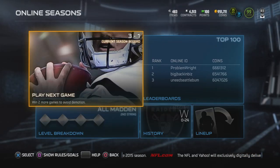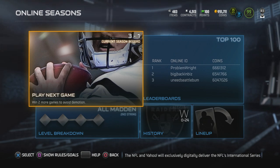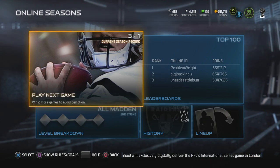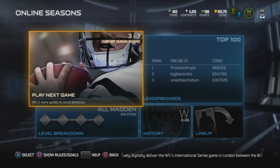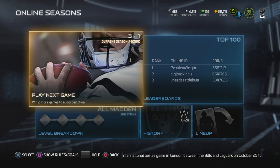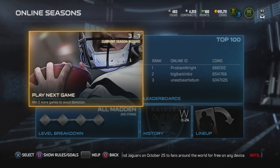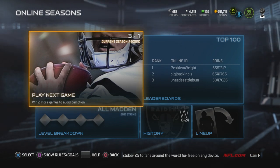Hey guys, Clickwood here back again, bringing you another Madden 15 Ultimate Team head-to-head seasons game. We're coming off of a big win, 24-0 in the last game. We're currently 3-1 on the season. Should be 4-0 if the game wasn't such a piece of trash and it didn't glitch out and give me a loss when I actually won a game. But hey, it happens. Let's continue on with the season.